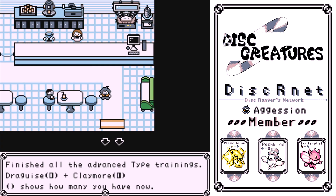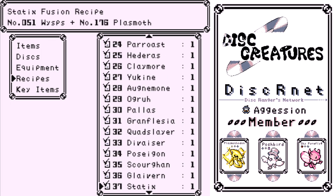Glaivern — this is the advanced training. Remember that person just north of the Scarecrow town? Beat her with all level 50 monsters, and that's how you get this one.